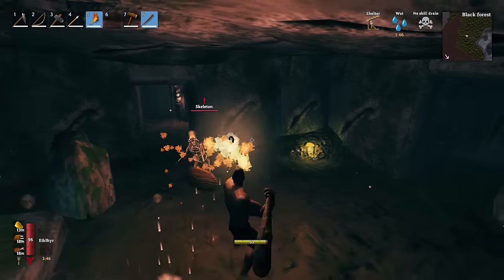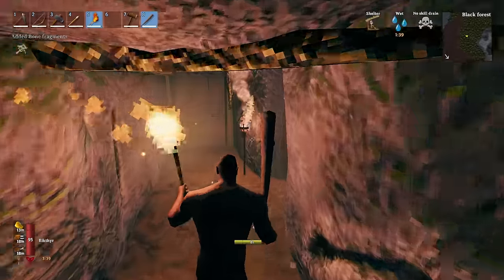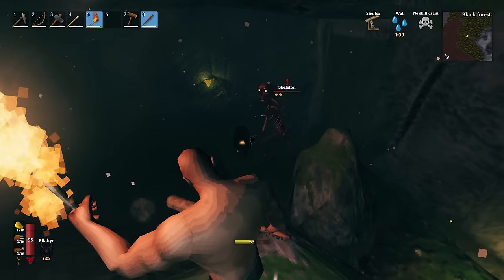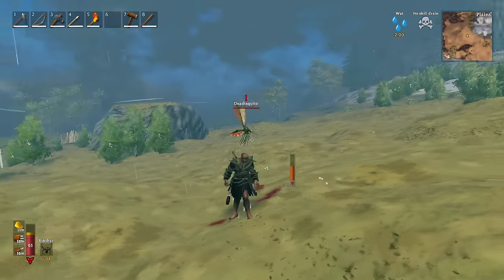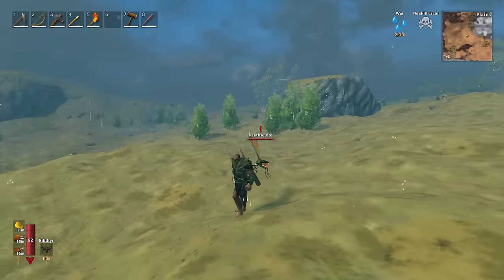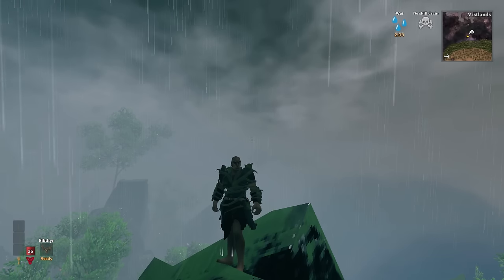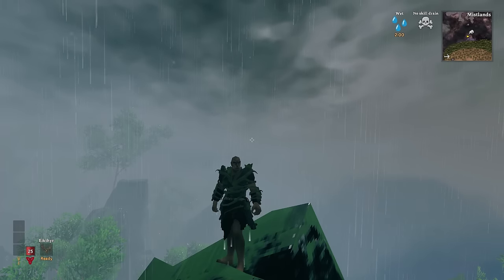Farming skeletons inside burial chambers can be a way faster way to get all the bones you need for the level three club, especially if troll caves haven't given enough. Stand on the right side of the entrance — the skeletons won't be able to reach you, providing a safe place to hit them from. Finally, it's now more worth it than ever to go for the root harness, because even with low-tier food and no other armor it lets you survive a deathsquito hit, and in the Mistlands both ticks and seekers deal mostly pierce damage, making the root harness a no-brainer — especially since the bonfire strat on the abomination makes it easy to get.